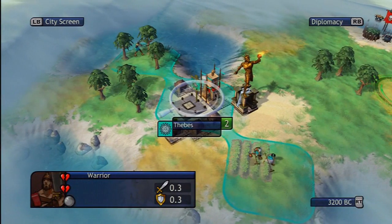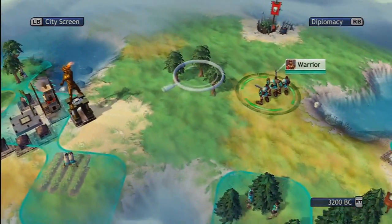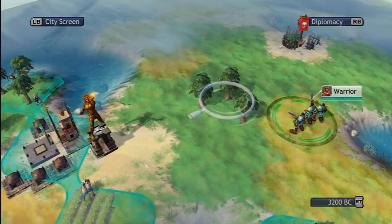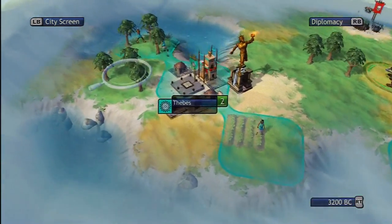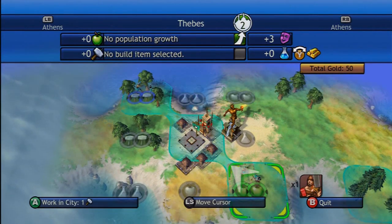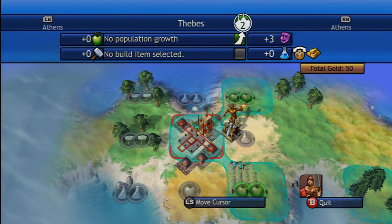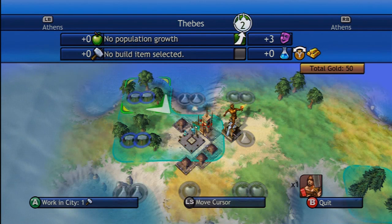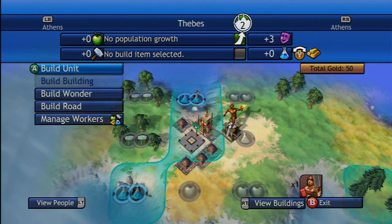There was actually a lot of strategy involved in that, believe it or not. If you might have noticed the turn before, I actually wandered into the tree diagonally over here, and I was fortunate to avoid the tiles they were working. Let's grow this city to three first of all. Actually, exploring is more important, so let's get some science.